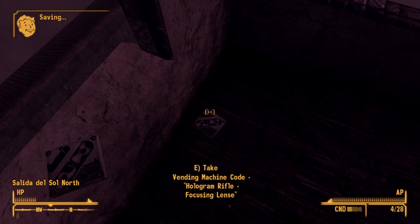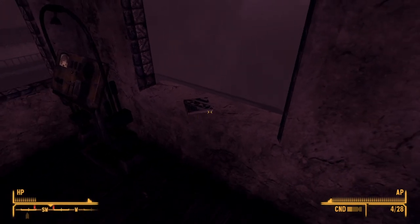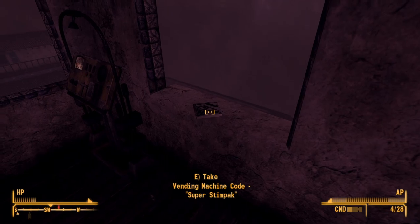On the floor, we'll find a hologram rifle mod: Focusing Lens. And on the windowsill, we'll get the code for the super stim pack.